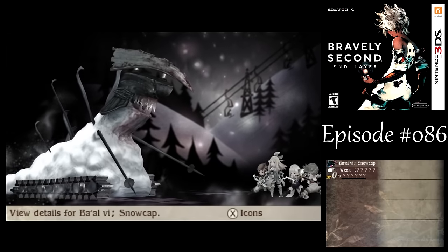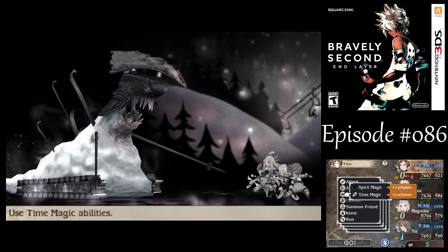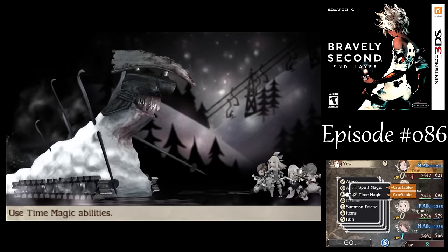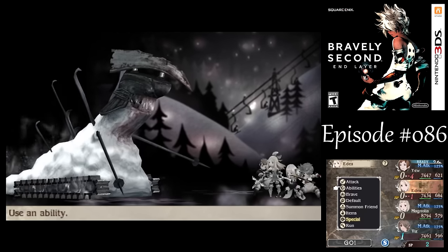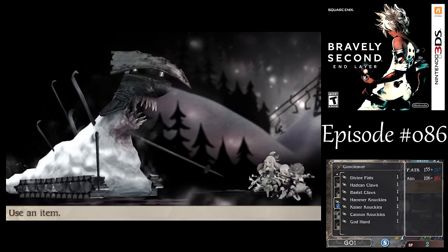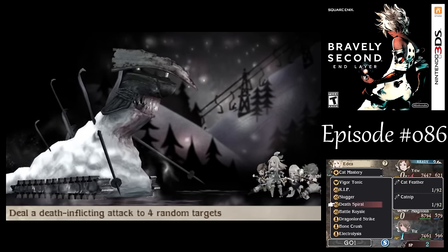There's another one — I think this is Snowcap. This guy is inorganic and weak to fire. I don't know what memory this is supposed to be about, but I can see the ski lifts in the background. Maybe they did military research, I don't know. Meteor Rain. This is a perfect situation to use Cannon Knuckles, since we both exploit the creature type and are fire elemental. Let's get a good look at this guy.